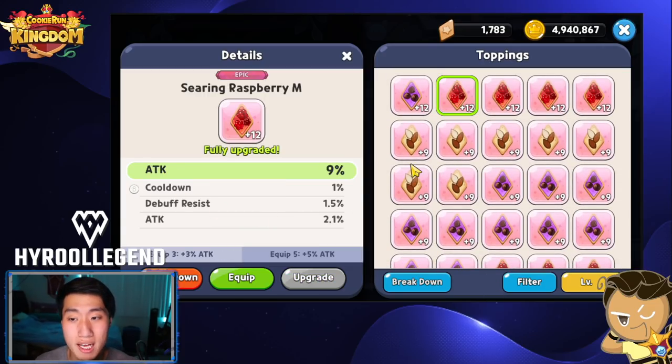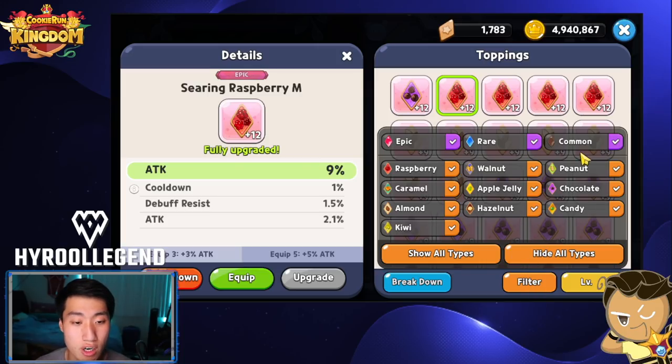Now let's go over what we call substats — the extra stats you can get on your toppings. For all toppings in this game, from Common, Rare, and Epic: Common can only go up to plus 6, Rare can only go up to plus 9, and Epic can go all the way up to plus 12. Once you start upgrading your toppings, at plus 6 you'll get one substat, plus 9 you'll get the second substat, and plus 12 you'll get your third substat. Investing in Common and Rare toppings is not worth it because you cannot max them out and their base main stats are not as high as an Epic topping.